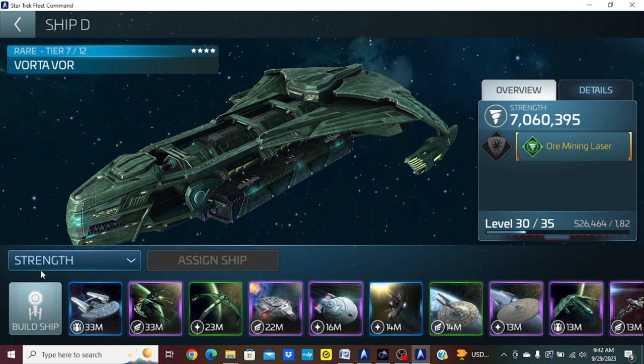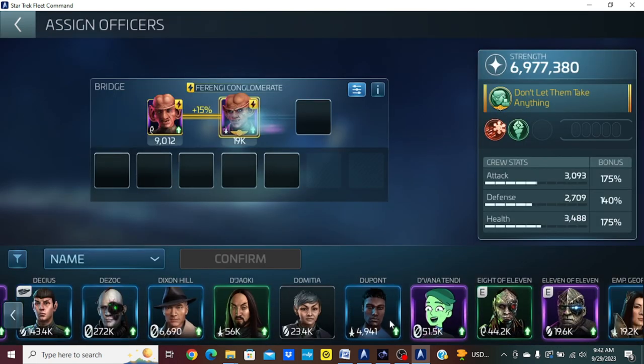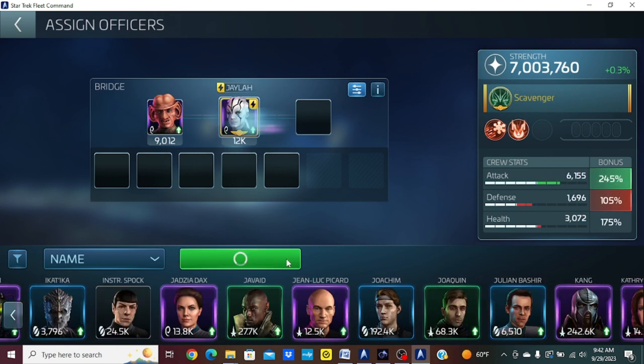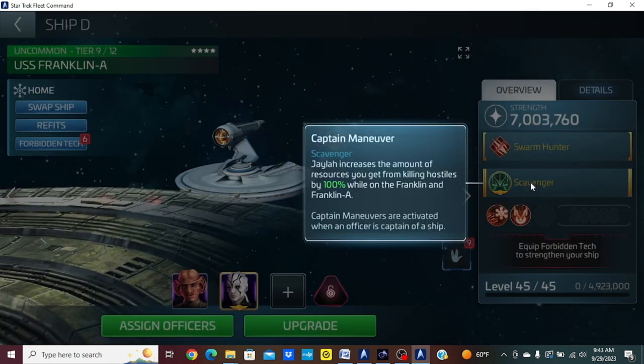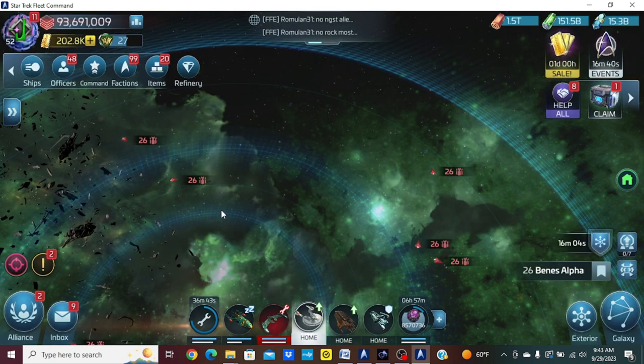If we switch over to our explorers and grab the Franklin-A — this strategy requires the Franklin-A and Jayla. I know the sourcing for Jayla has been awful, but if you do have her, here's a strategy you can use. If you look at her captain's maneuver, she increases the amount of resources you get from killing hostiles by 100%, so she's going to double the loot from hostiles.